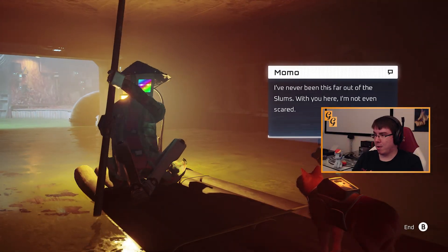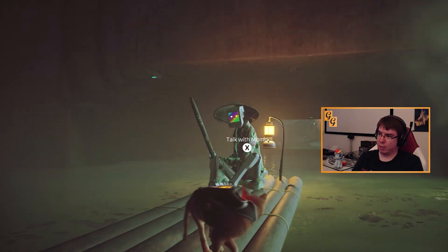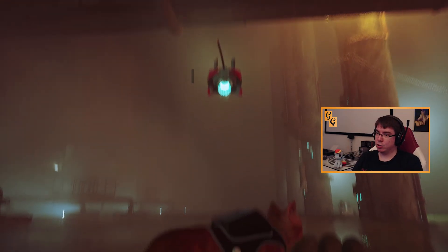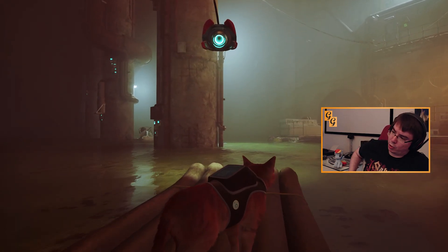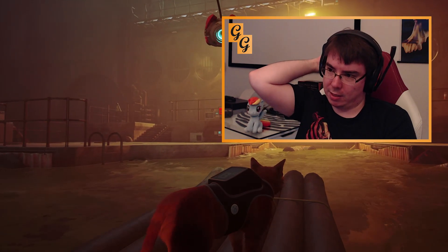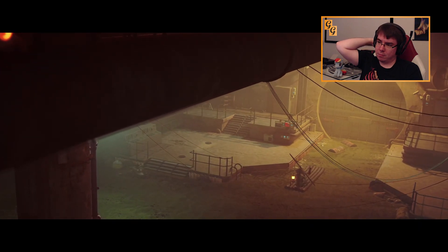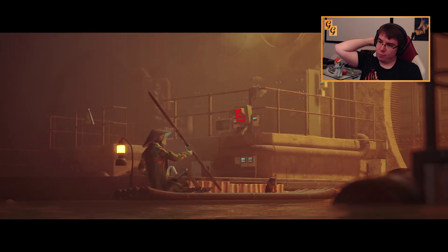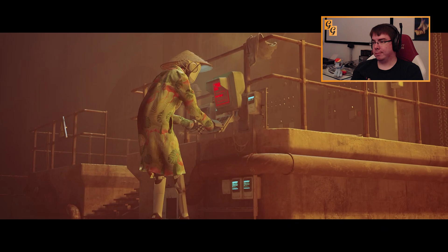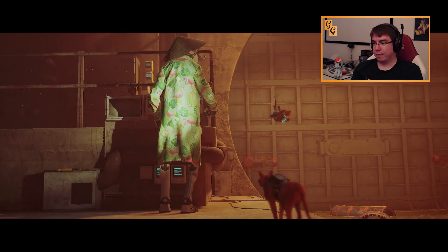I've never been this far out of the slums. With you here, I'm not even scared. For sure — I wouldn't be scared with my cats around. They wouldn't run away at the first sight of danger. They would for sure protect me from everything. But if they actually explode using UV light — I'm guessing it is UV light — UV light isn't actually violet, right? You can't see it. But maybe that's what they want to hint at by coloring it violet. It would mean the outside would be perfectly safe from Zergs, and erecting the dome would have been exactly what they shouldn't have done.